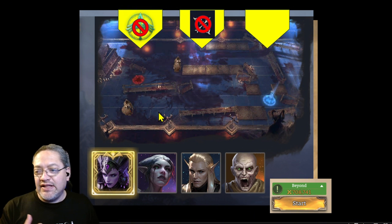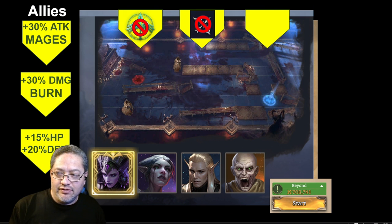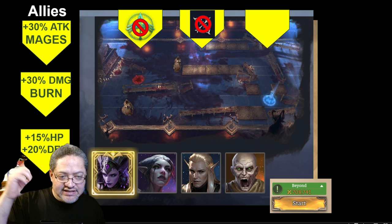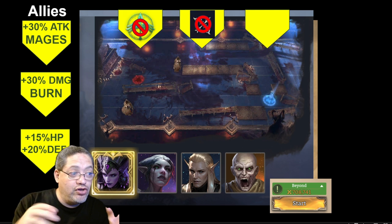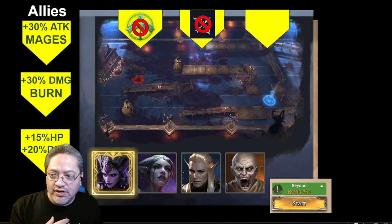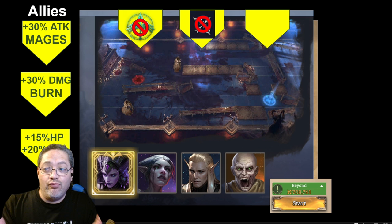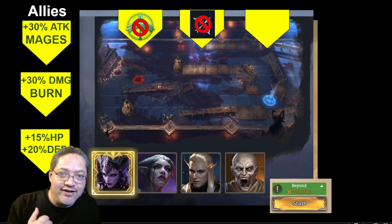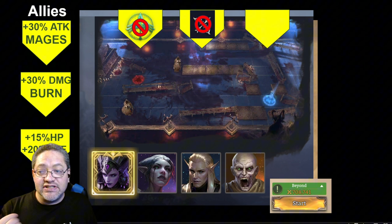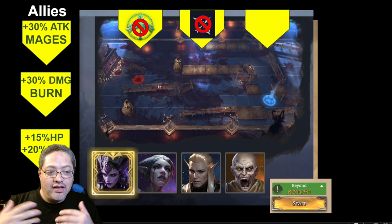So you've got your first restriction. But then at the same time, what if we get boons for our allies? So now — allies, that's us — what condition do I want my allies to benefit from? It's all random; you can think of any benefit. For example, 15% HP or 20% defense. Let's say we can't use defenders — we might need to tank up some fighters, so we use that benefit. Or enemies take 30% more damage from burns. Or mages get a 30% extra attack. We select one based on our roster pick.